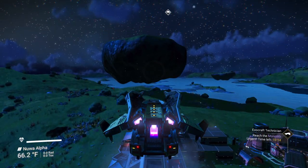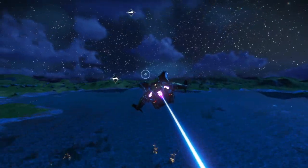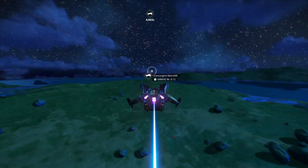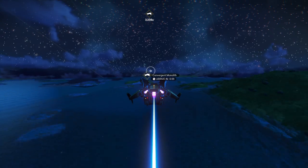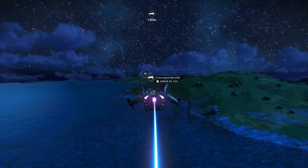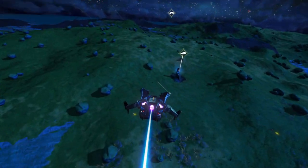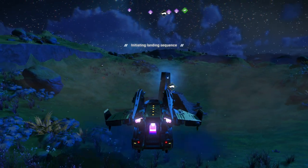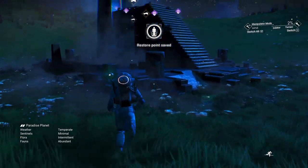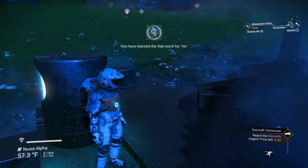We're not getting there by car — we're flying, because it doesn't say you can't. We would have had to cross an ocean to get there and it's on an island. Wow, this would have taken forever to get here by roamer. Monolith it is — good deal. While we're here let's hit the knowledge stones and get some words.